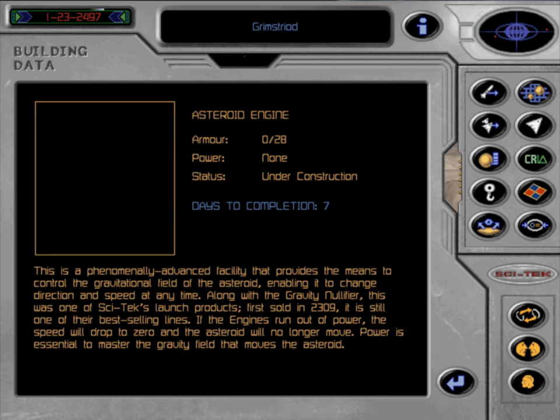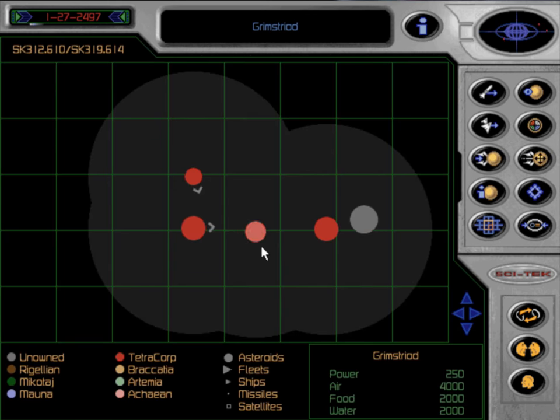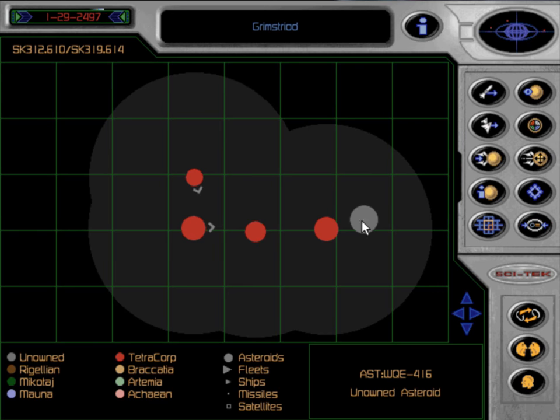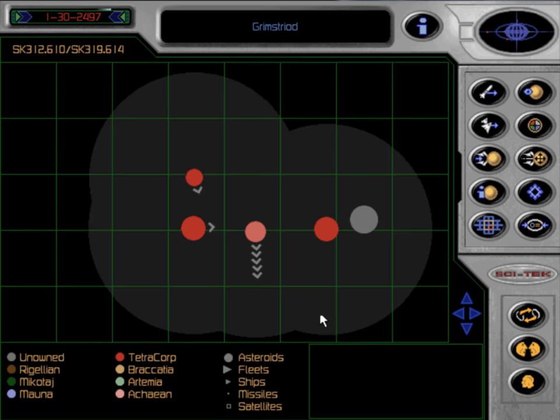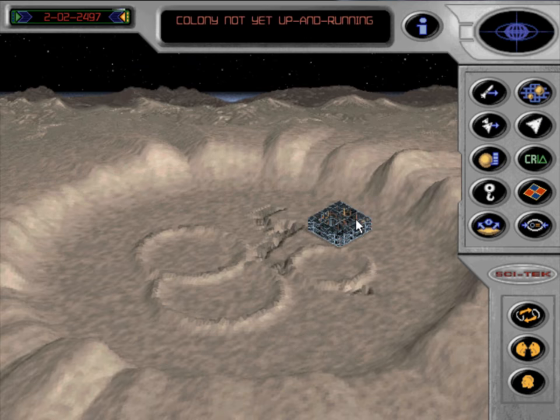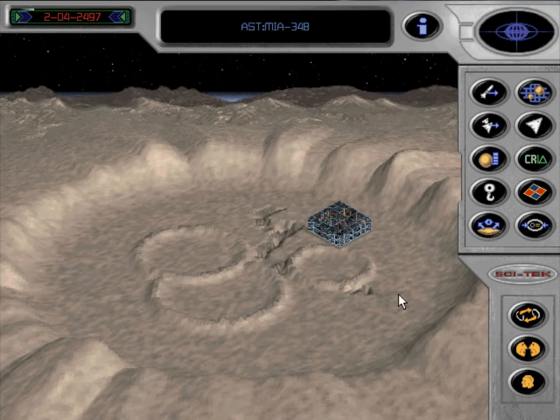Grimstroid, get out of there, because this one is still on the collision course. The first thing we are going to build here as soon as the colony is done is an asteroid engine. I know there are proximity warnings, but it's okay — I've got this, there is no need to worry.